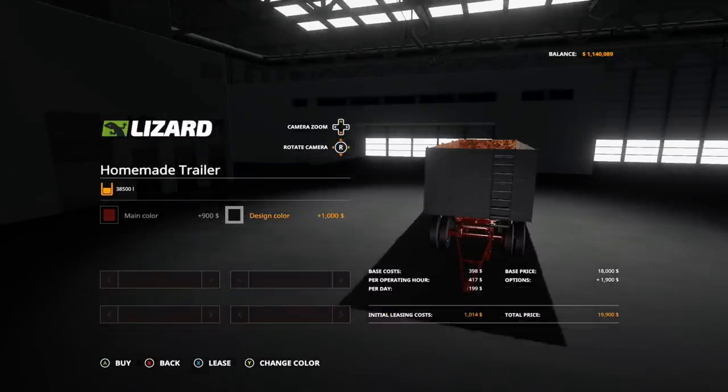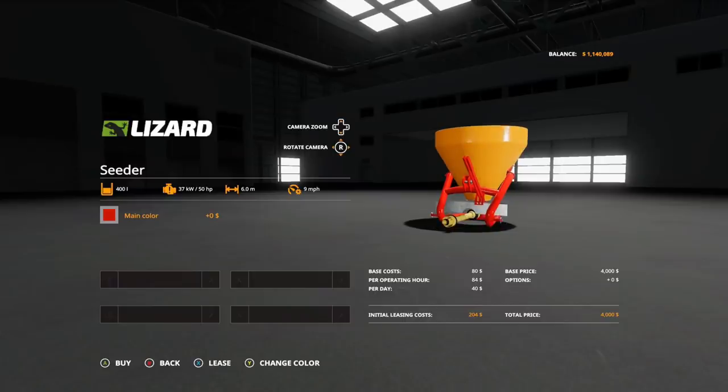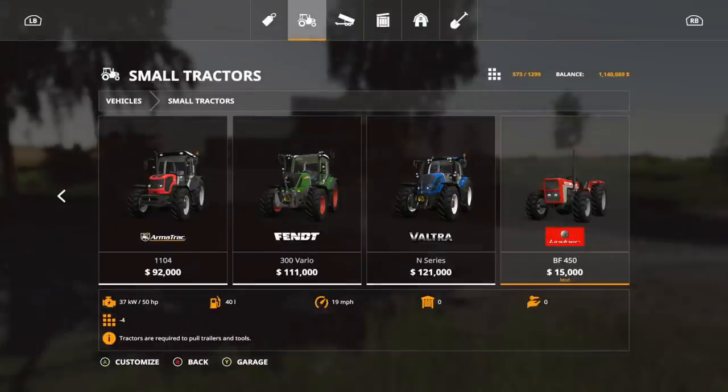Next is the Cedar 400. It's $4,000, 3 slots, requires 50 horsepower, 6.0 working meters. It just does seeding and is not a direct seeder. The only option is changing the main color from red to gray.